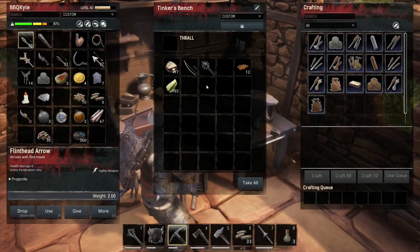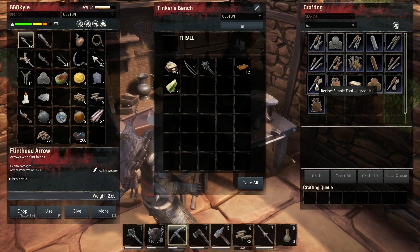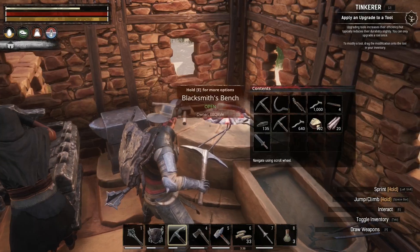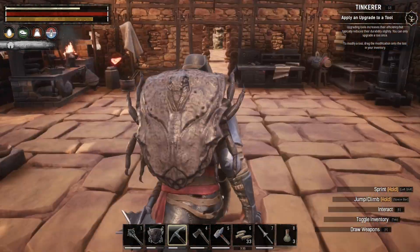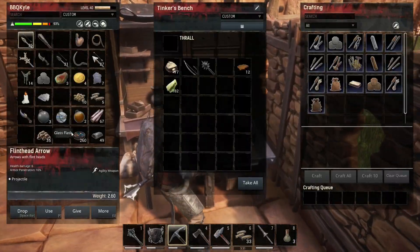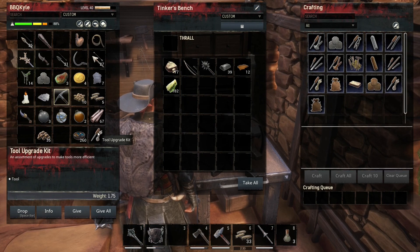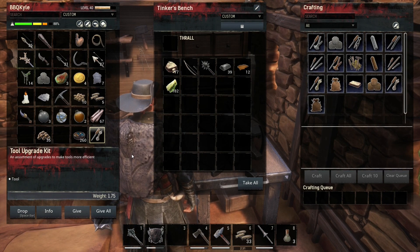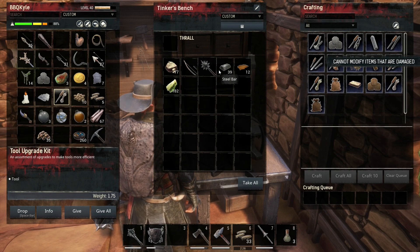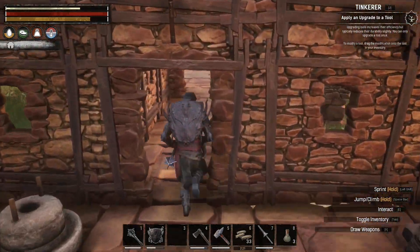Apply an upgrade to a tool. Alright, I guess it's dealer's choice on this one. Let me grab my steel — apparently I can only do this once. Might as well make it count for something. I might as well throw that on my steel pick, because it's my only steel tool. And I gotta fix it first. Let me grab the steel.